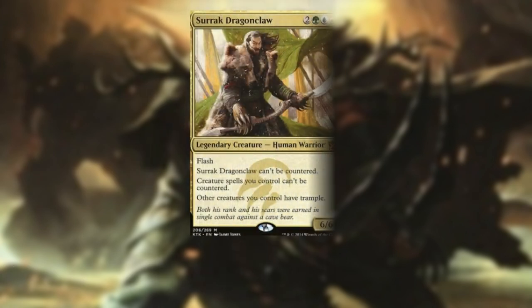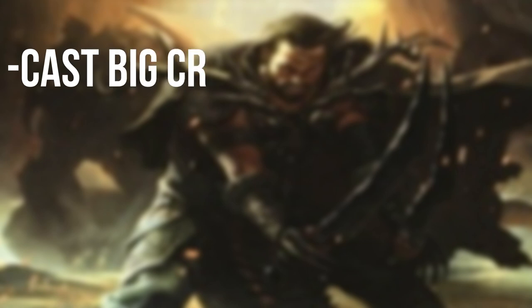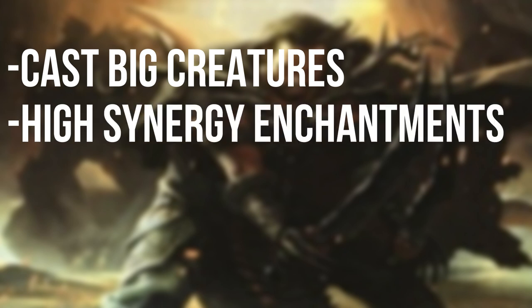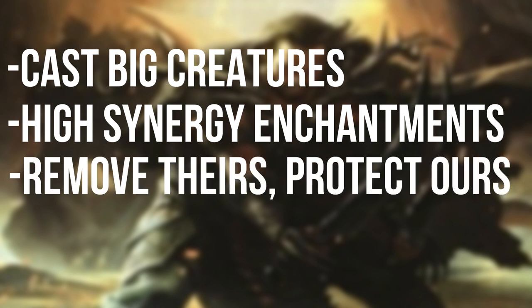You can cast Surak Dragon Claw for two, one green, one blue, and one red. He is a 6/6 human warrior. He does have flash, meaning we'll be able to cast him at instant speed. Also, he can't be countered. Creature spells you control can't be countered, and other creatures you control have trample. We went for a pretty straightforward build: we want to play very large creatures since Surak gives them trample, enchantments that reward high converted mana costs and high power and toughness, cards that help us evade opponents' creatures or fly right over them, and quick spells to protect our creatures and commander from targeted removal.